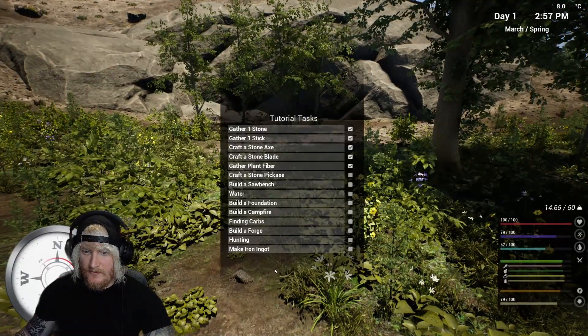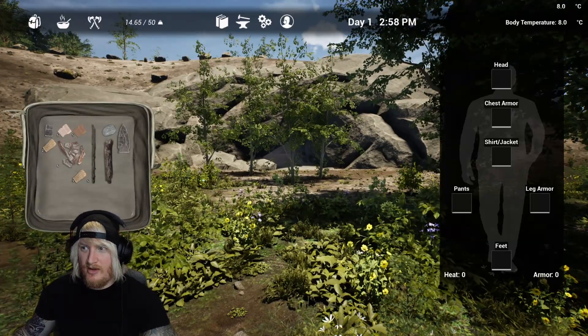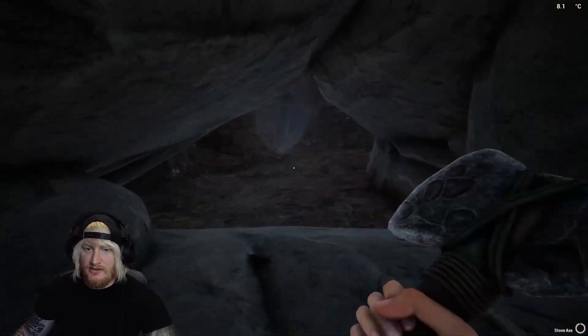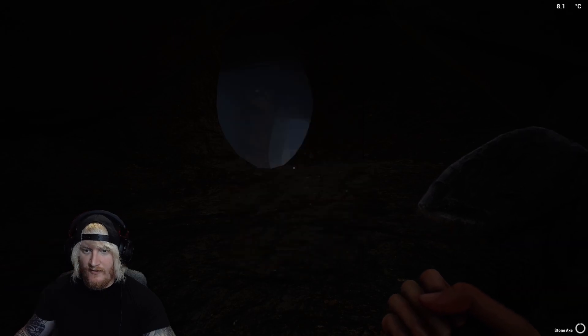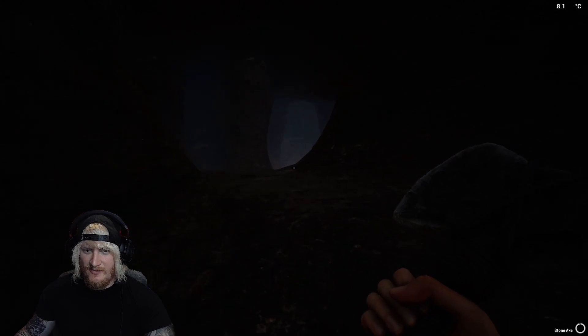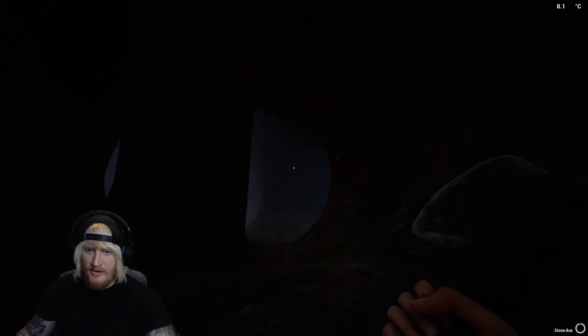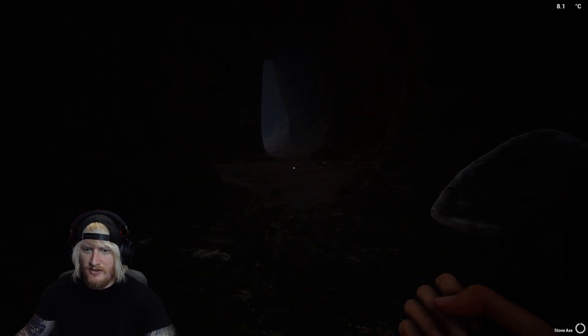I'm gonna build a spear or something. Let's check out the cave, guys — I've only got an axe. T for torch, L for light, F for flash. We haven't got anything. I reckon there's gonna be some vambies in here. Yeah, I think I need a pickaxe in here just to get the mineable stuff.